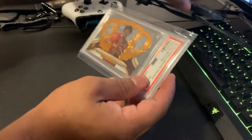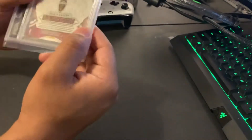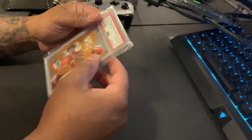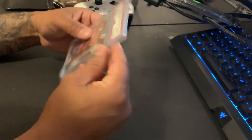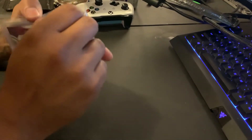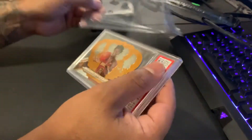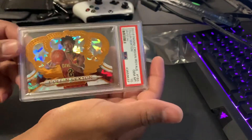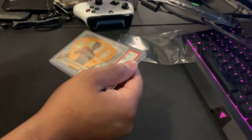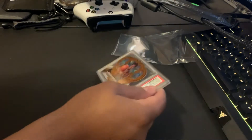Oh crap, that is a Colin Sexton rookie card — is this numbered? It's out of 99, number 51 of 99. I mean, this is awesome. This is super sick — that's Crown Royale, which is pretty expensive, you know what I mean, for a box.